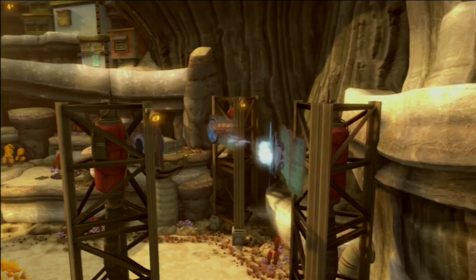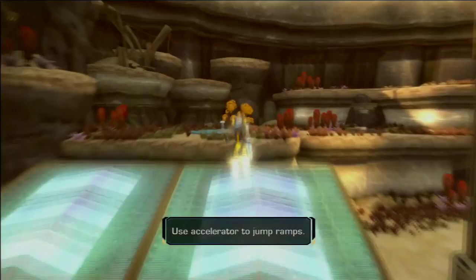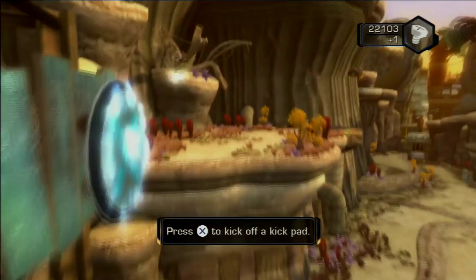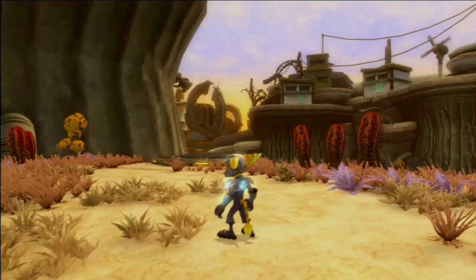Now here we go — let's do this! Up we go. The hover boots are pretty much like crank bolts except you go around and around. We've got kick pads which allow you to jump. Now we're going to do something really drastic — hovering down to the ground to safety. Let's glide — kind of like Spyro from Spyro the Dragon.